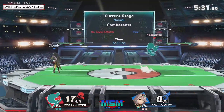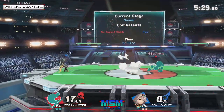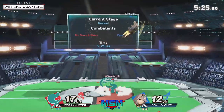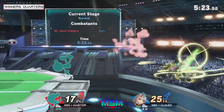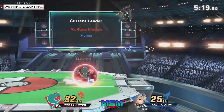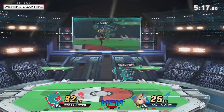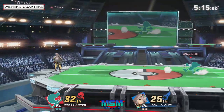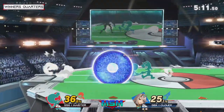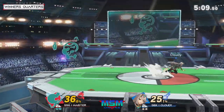Game & Watch is one of those really light characters, and this is Cloudy's game plan. He knows that if he tries to hit Game & Watch with an unsafe nair, unsafe down tilt, aerial — whatever — that's going to be an up-out-of-shield, and it might take anywhere between 15 to 40 percent. So might as well avoid it and stick to a solid neutral footsies game.